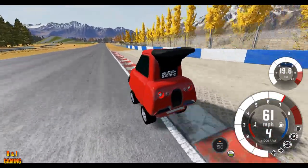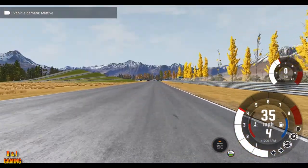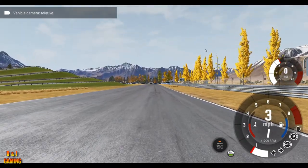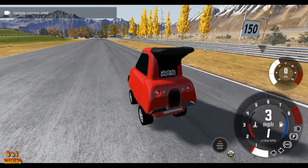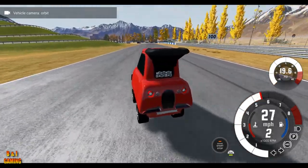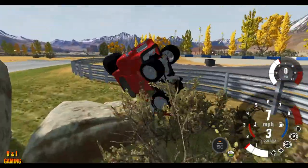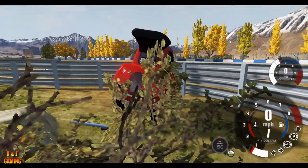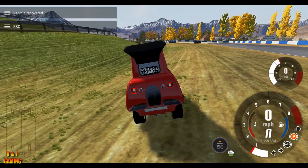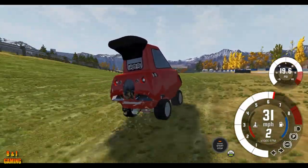What does the first-person view look like on this? I think this is a little bit taller. Let's just do the car view. Now I want to actually test the suspension — we need to know how good the suspension is. We'll take a shortcut right here. That seemed okay! Let's try again. Let's see the whole suspension of the car.